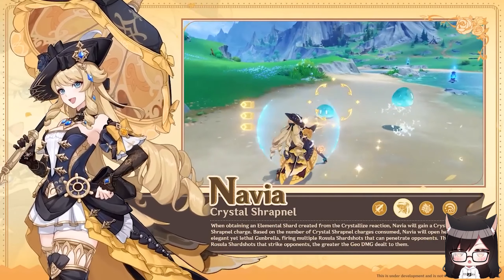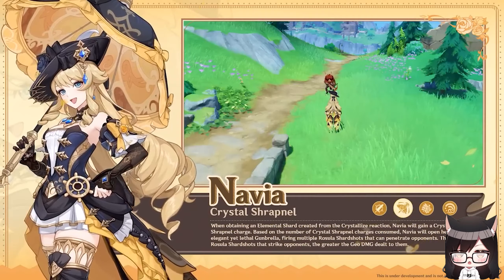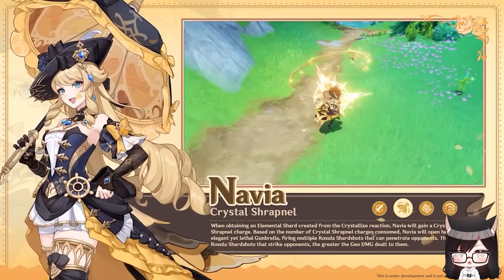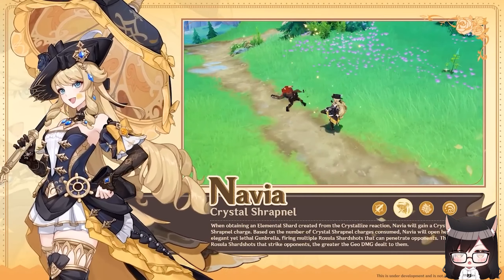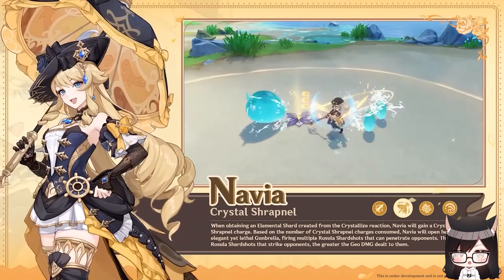From what I could see, most of her damage is going to come from her skill, with the rest coming from her burst. The Geo infusion for her auto-attacks will do some damage, though I doubt it will be significant enough to contribute to her overall damage. Plus, they specifically stated that the infusion has a short duration, so it's very likely that her infusion will last long enough for only a single normal attack string.